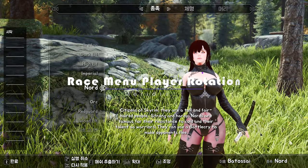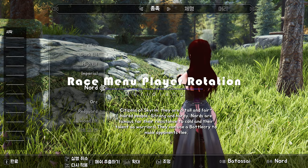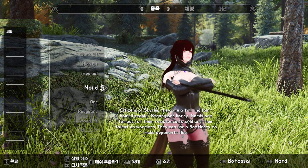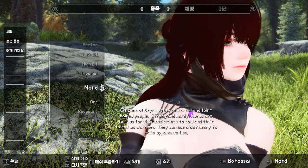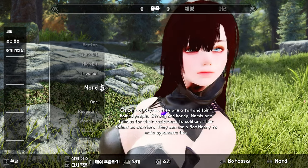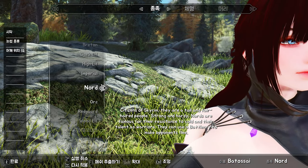We are introducing the Race Menu Player Rotation mod, which is your ticket to smooth and seamless player rotation within the Race Menu. With the Race Menu Player Rotation, you can now effortlessly rotate your character using either your mouse or gamepad. Say goodbye to the limitations of static character views and hello to a whole new level of customization. Whether you prefer the precision of a mouse or the comfort of a gamepad, this mod has you covered.